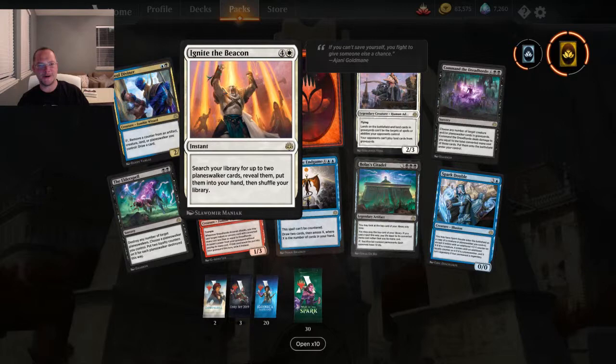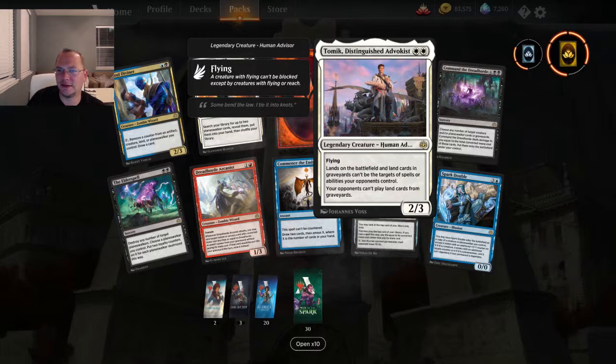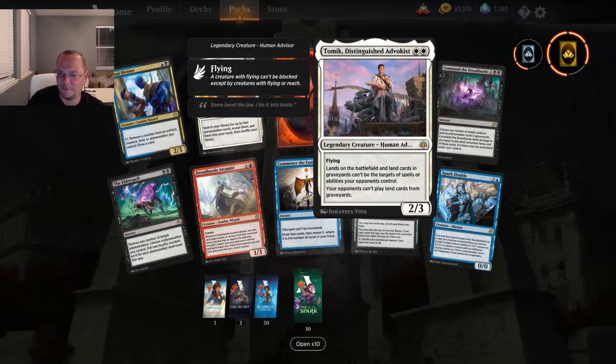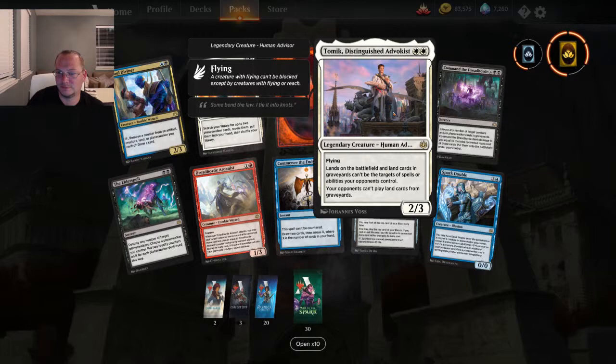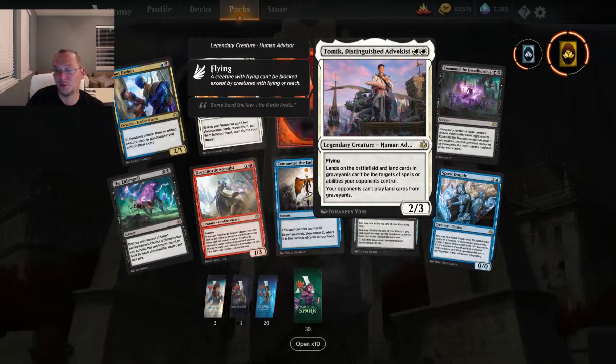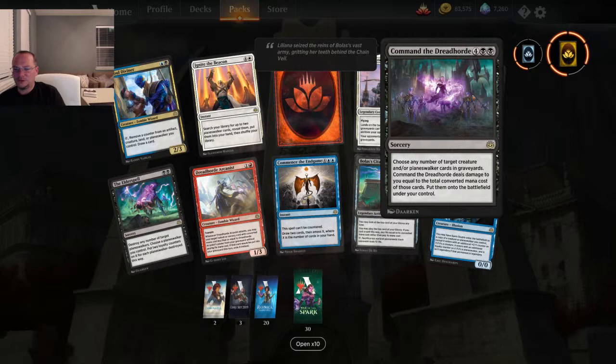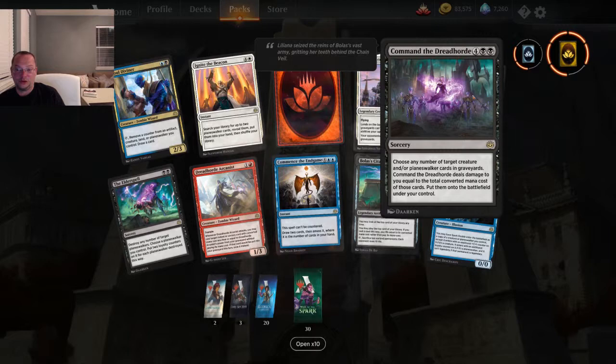Another Soul Diviner, third Ignite the Beacon. Tamiyo the Revealed — lands on the battlefield and land cards in graveyards can't be targets of spells or abilities your opponents control; your opponents can't play land cards from graveyards. Two mana for a 2/3 flying — I'll take that all day long. Command the Dread Horde — six mana, choose any number of target creature and planeswalker cards in graveyards. It deals damage to you equal to the total converted mana cost of those cards, then puts them onto the battlefield under your control. That could really hurt but be really awesome.